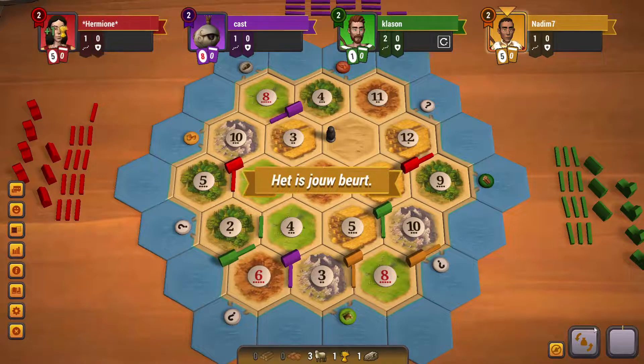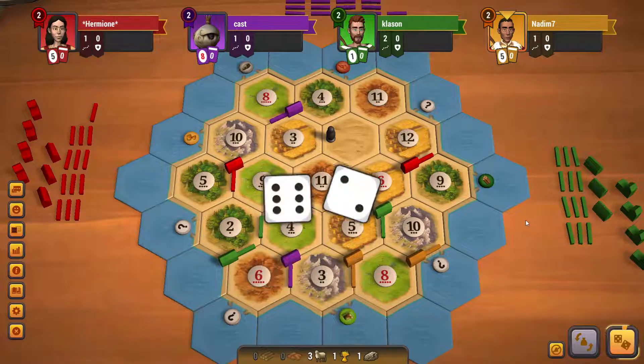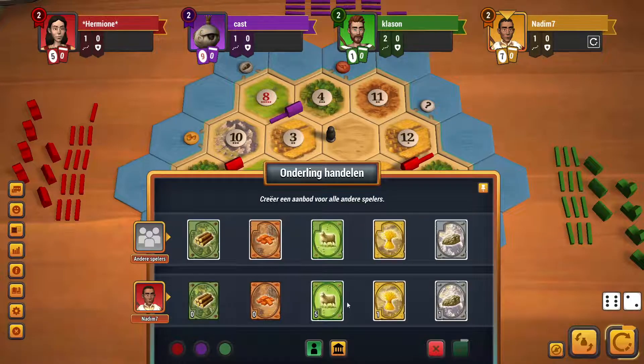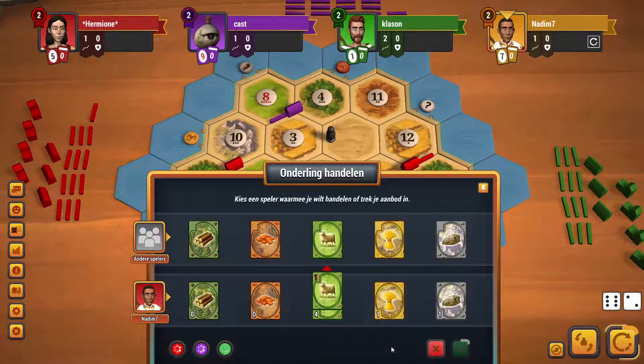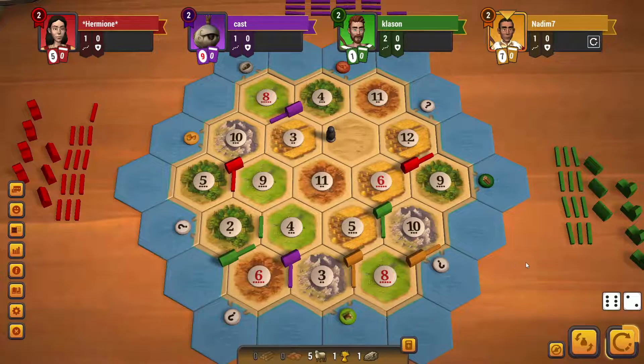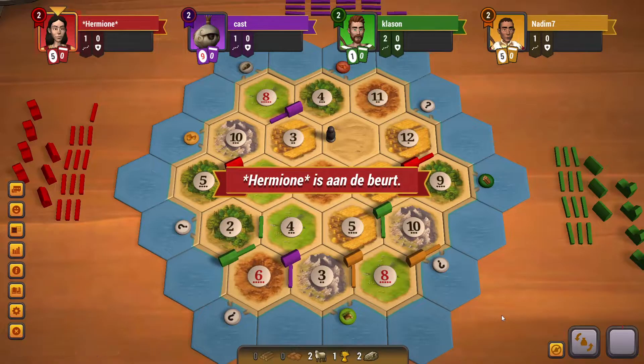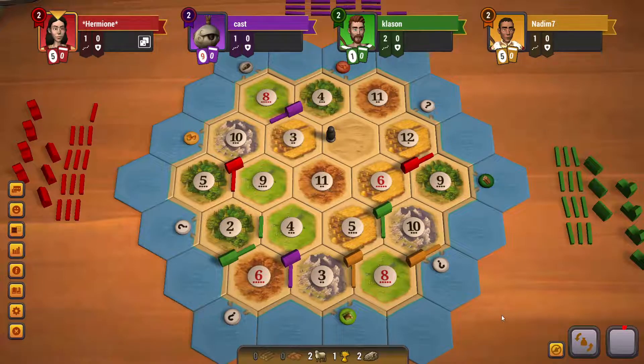Roll a twelve. I'll offer my sheep because red definitely wants one — nine has not rolled yet. No trades. Then I will wait for the city by trading in my sheep and just waiting. Nice, the ore. So we only need the wheat. I can do it three-for-one, but preferably by getting a trade.